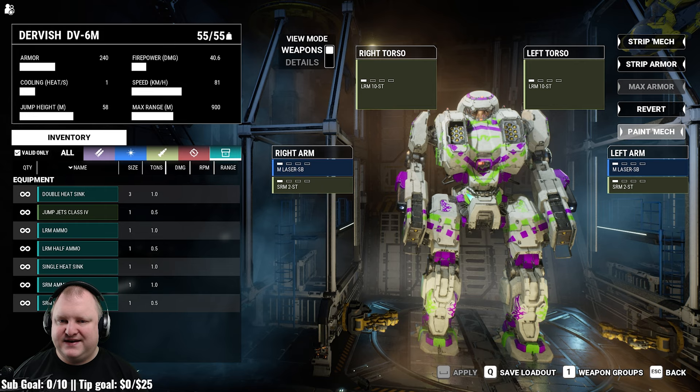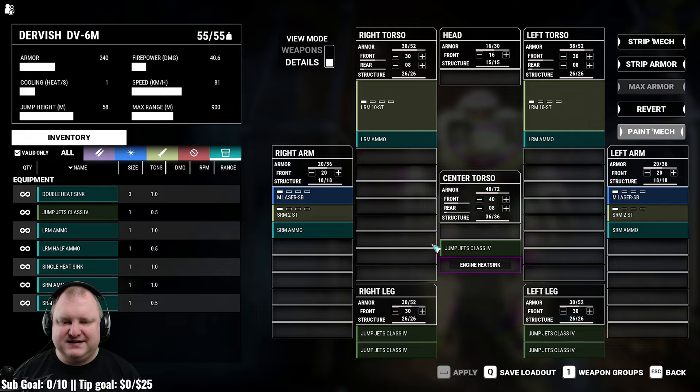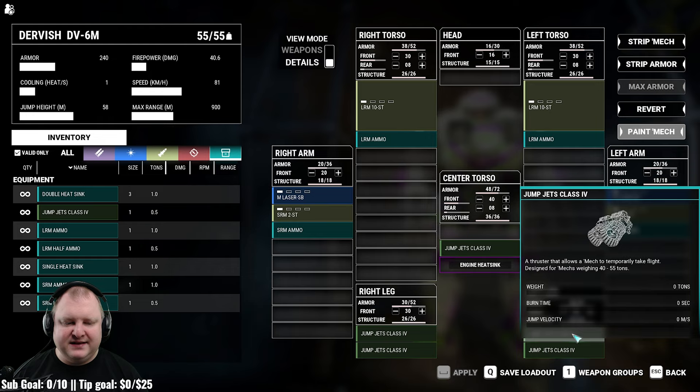Let's have a look at the loadout. This thing straight from the factory comes with two LRM10 stream launchers, one in each side torso. The right arm has an SRM2 stream, the left arm an SRM2 stream, and both arms have a medium laser short burst. So you've got long-range capabilities, short-range capabilities, and lasers to do pinpoint damage. Under the hood, we've got two tons of LRM ammo, two tons of SRM ammo, and five total jump jets.